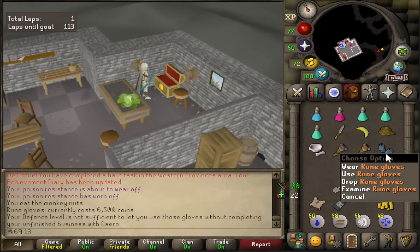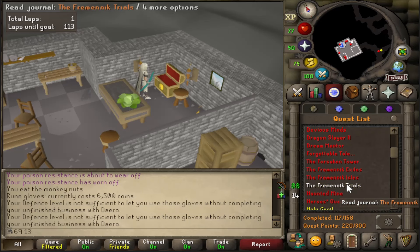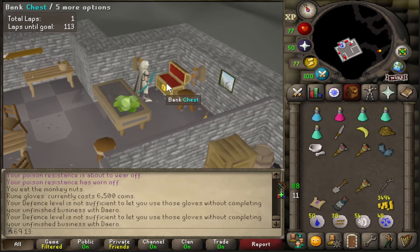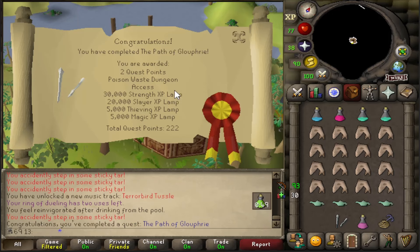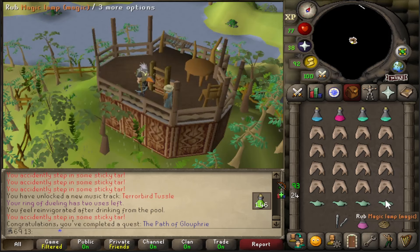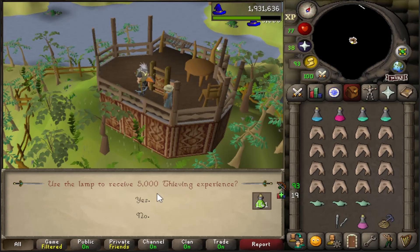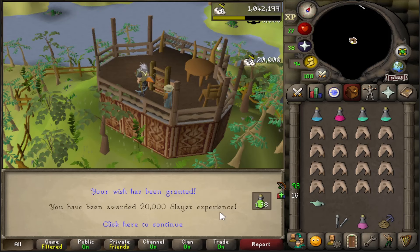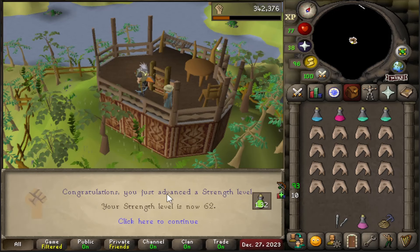I am actually able to get access to rune gloves with this account build but I'm not able to wear them unfortunately because I need to do the training after Monkey Madness 1 or finish Recipe for Disaster. It's kind of cool to have access to them I suppose. The quest rewards are amazing - all lamps, 20k slayer XP, 30,000 strength XP. What a great quest!